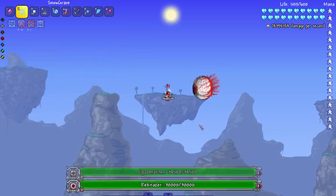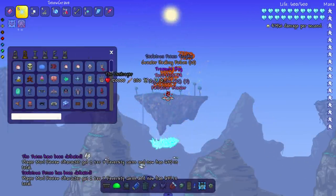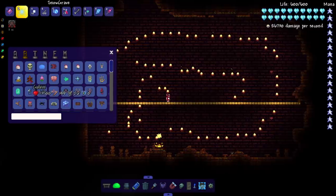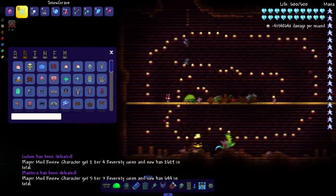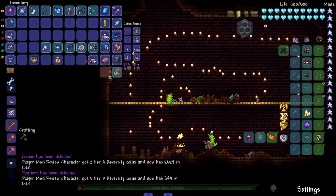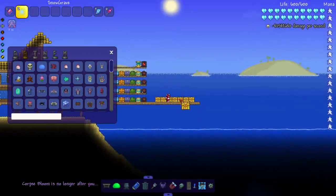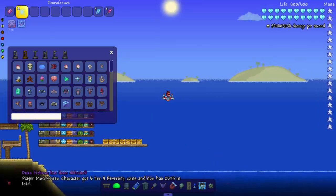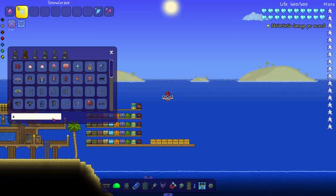Let's get the mech trio out - usually I summon them in with one spawn item but recently I've just been spawning them in normally. Here we are at the jungle temple, let's take on Golem and Plantera. It's going good so far, no resistance at all - you usually don't see resistance from the vanilla bosses, though actually there are a couple bosses that do resist. Let's take on the Empress of Light - just kidding, still can't do that, not until Team Mod 1.4 actually comes out.